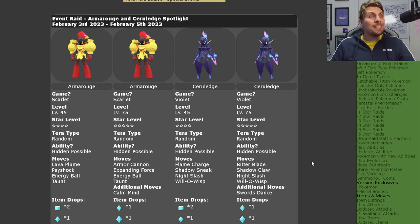Hopping over to Serebii, we can look at all of the details for this event. In Pokémon Scarlet you're going to be getting four and five star Armarouge. They're going to have completely random Tera types and their base ability — Flash Fire — with a chance to have their hidden ability, Weak Armor. That applies equally to Armarouge and Ceruledge.